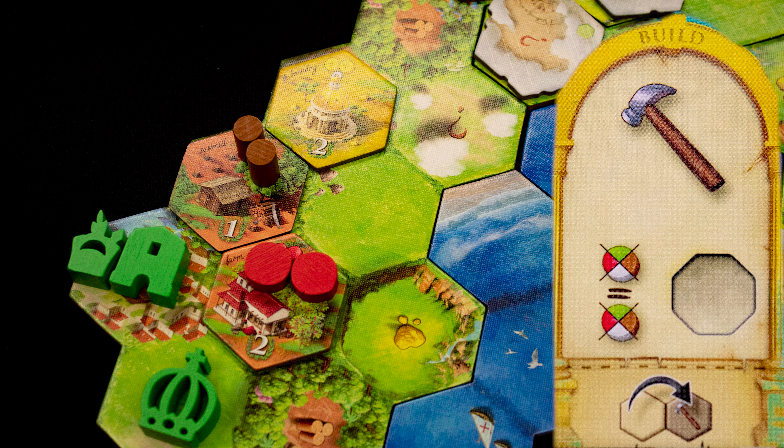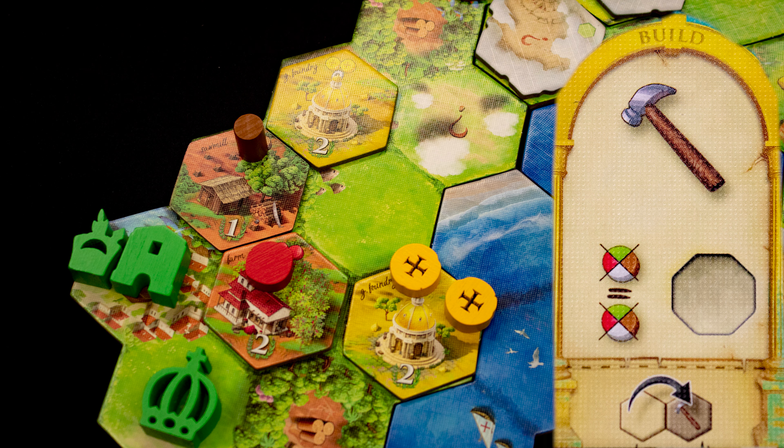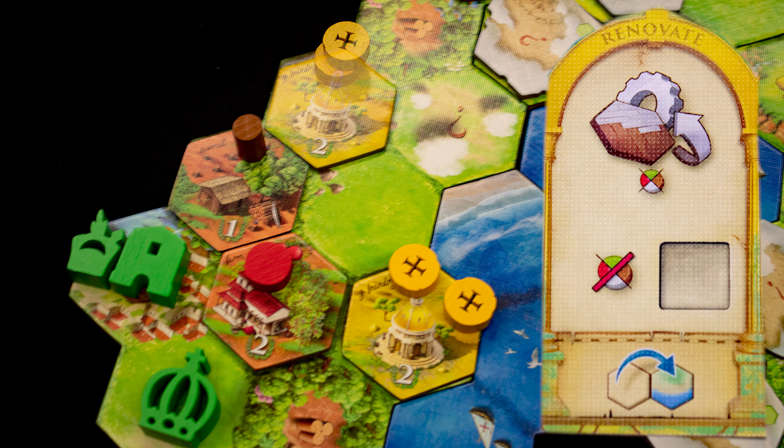Each hex is limited in what can be built there. This is a gold hex, so we build a gold building, paying its building cost. We then place the resources shown on the tile on it. The Renovate action lets you either replenish one building by restocking it to its original resources, or you can flip the building over to its other side and place new resources on it.